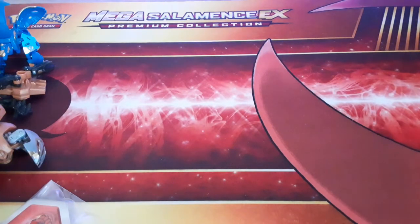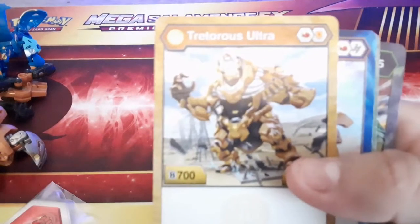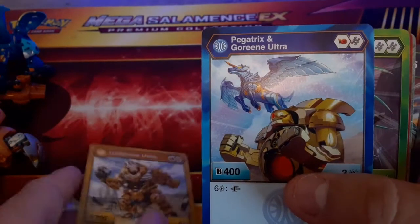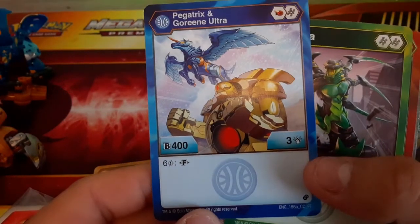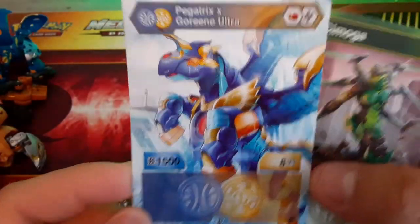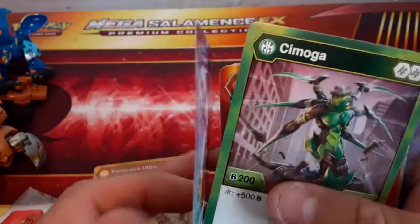Trying to organize it just a little bit. So we have Tretorus ultra - focus on the card please, camera, thank you. Red/Aurelus, orange shield, 700B, 4 damage - not bad. Pegatrix and Goreene ultra, 600B, 3 damage, six charge if it lands on a fusion card. On the back we have the Pegatrix X Goreene fusion card - 1500B, 8 damage. Pretty cool, I actually like that.